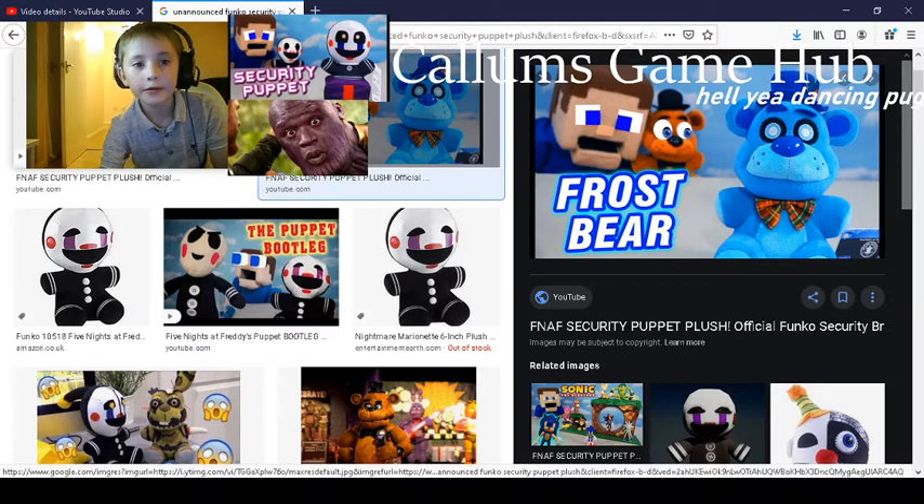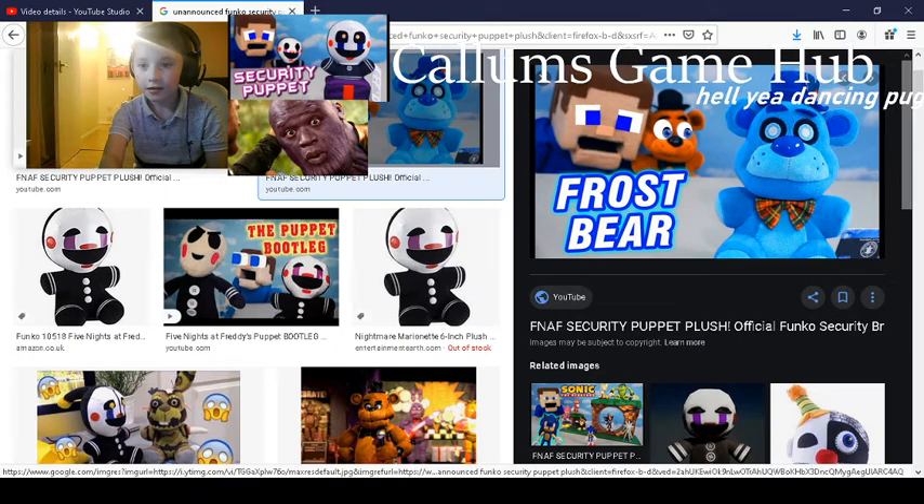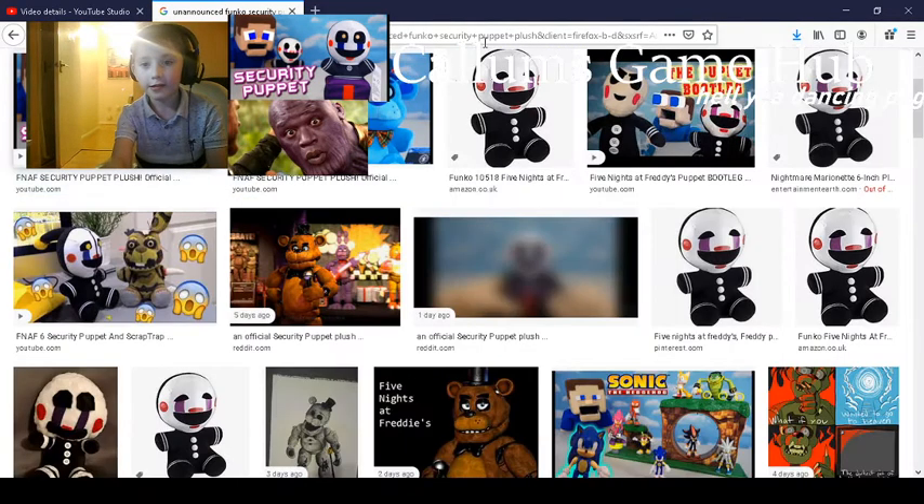And now, in the second corner, in the WWE FNAF Wrestling, we have Security Puppet from the FNAF 6 Pizzeria Simulator.